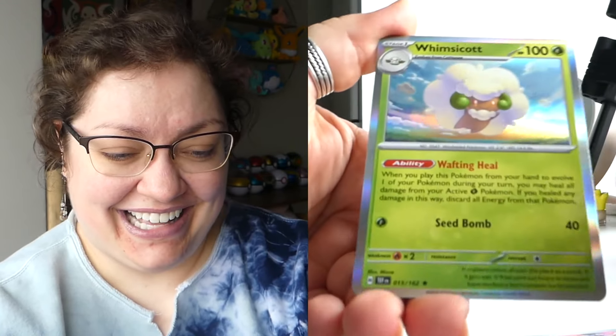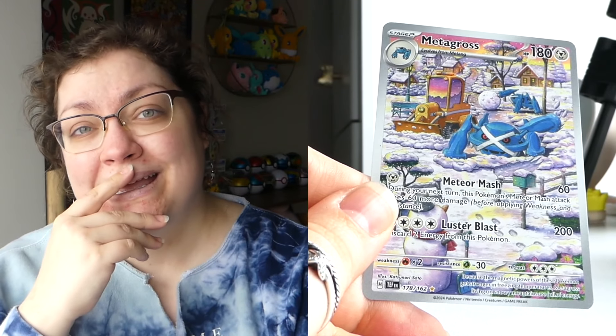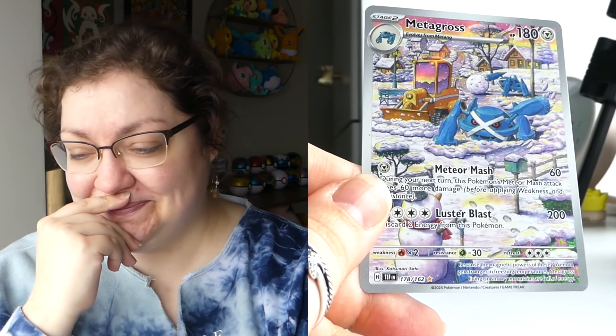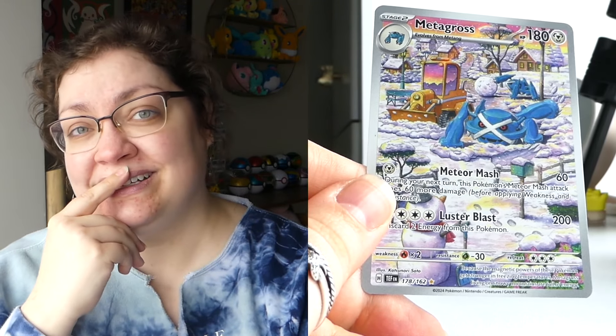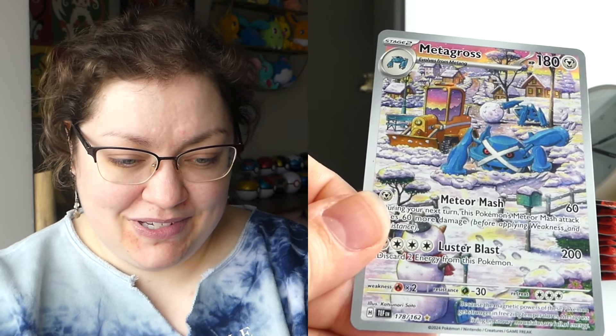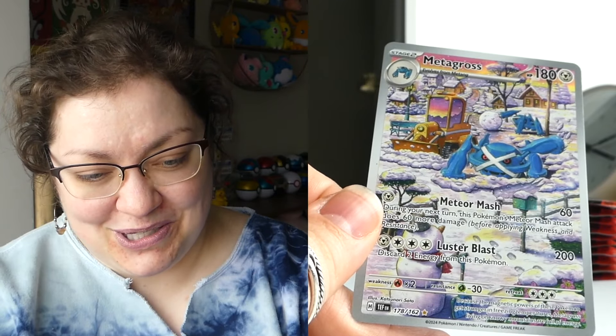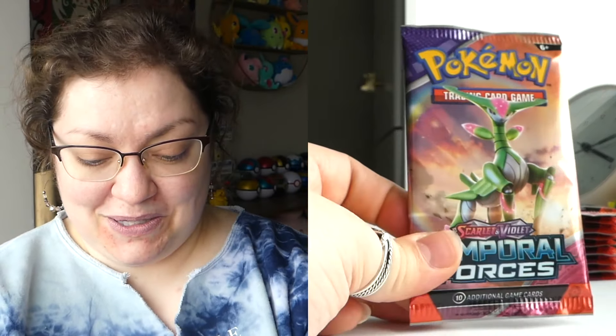Yes! Okay. Not the one that I would have wanted the most, but it's an illustration rare. I'm so happy. I only say that because I have some trauma with Metagross — I don't know if we remember Chilling Rain, but the amount of Metagross VMAXs that I pulled... I don't like talking about it. But let's take a look at this gorgeous card — it looks like it's snowing and they're helping out in the farmland, maybe with that tractor, or just a little neighborhood — either way, they're helping roll out the balls of snow. It's real cute. I just love these storybook-looking illustrations.